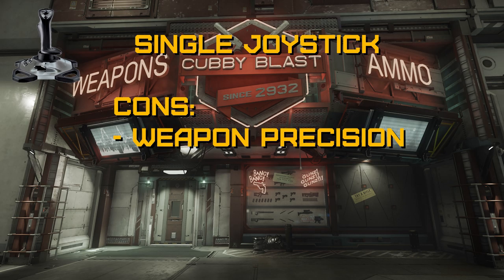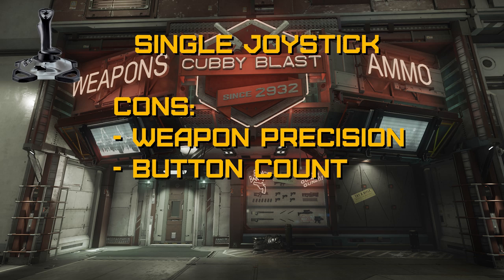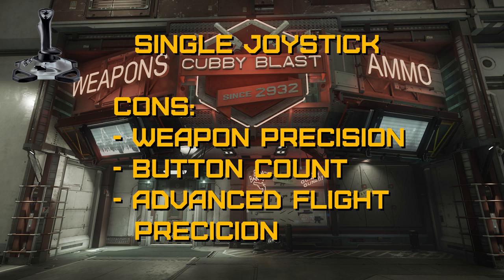The cons of a single joystick: number one is weapon precision. While much better than a gamepad, you still won't be able to compete with the accuracy of a mouse with aimed weapons. However, the auto-gimbal feature in Star Citizen does a lot to level the playing field, and Elite Dangerous doesn't allow for manually aimed weapons, so the joystick has a distinct edge there. Number two is button count — more than likely you won't have enough, and even with a modifier you'll still have to reach for the keyboard. Number three is advanced flight precision — you'll still be forced to rely on digital controls for strafe and reverse maneuvers.